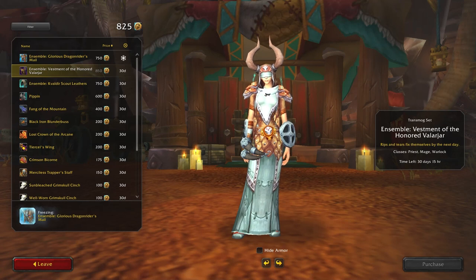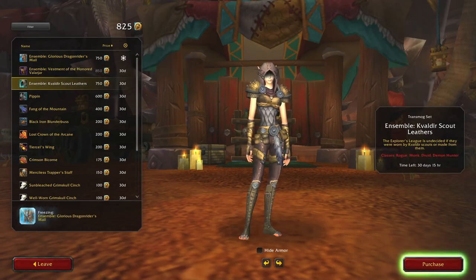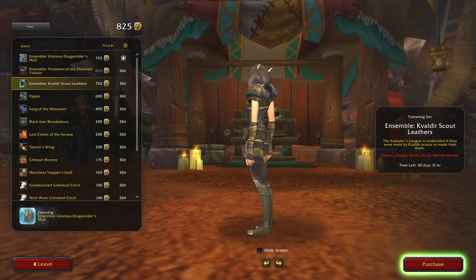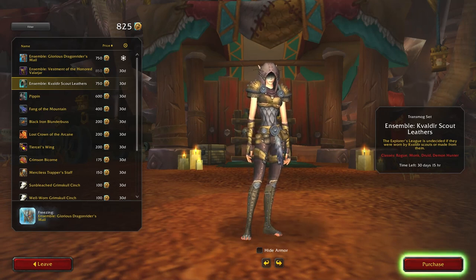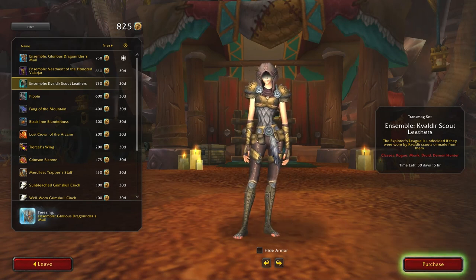I think finally when it cycles around again I might purchase it then. But let's see what else there is — Scout Leathers. The Explorer's League is undecided if they were worn by boulder scouts or made from them. It looks a little bit like the ethereal set with the bandage-like gloves. I could see my rogue in this. Interesting.